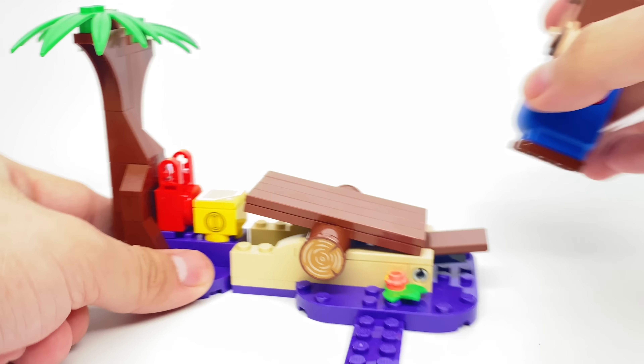I like how they have this 2x2 circular tile for the tree stumps at the side, and how this tree top right here is built — it looks pretty cool. And for the build of Bramble, this design has a nice printed 2x2 at the front. Also, you have your action tile at the top.